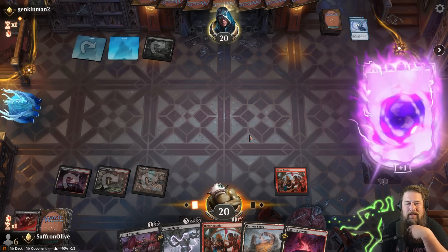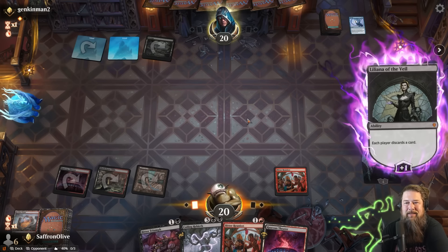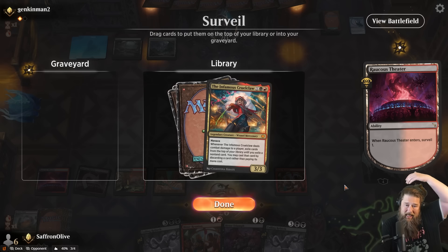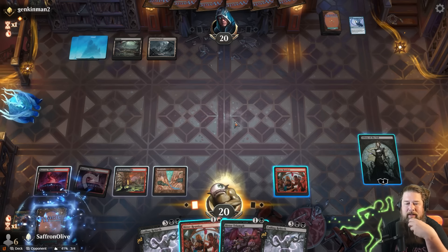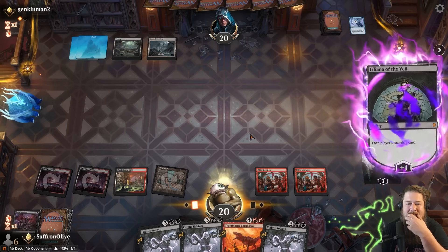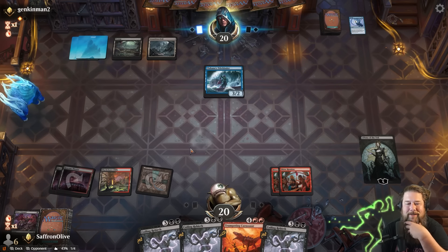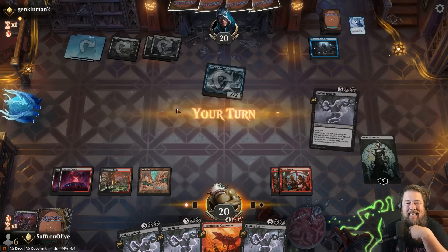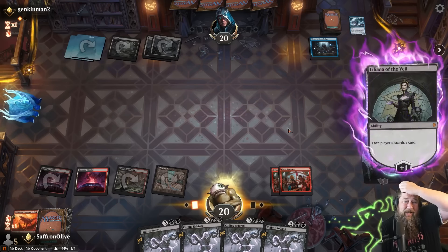We miss a land drop and play Bitter Reunion a turn late — discarding a Vein Ripper, drawing a couple cards — but we get all tapped lands. We play Liliana, which resolves! We tick up Liliana, discard a Restless Vance. We're trying to piece it together with a bad hand. Opponent finds and discards their Impulse Number 3 — no Greed's Gambit, that's good. We put Cruel Claw to the graveyard, play Bitter Reunion, discard a Bitter Triumph, take up the Liliana. Opponent has the Tidebinder — we pass.